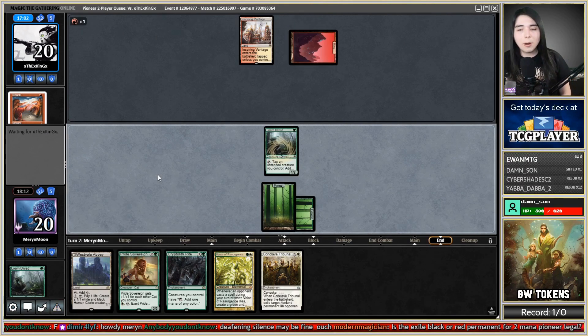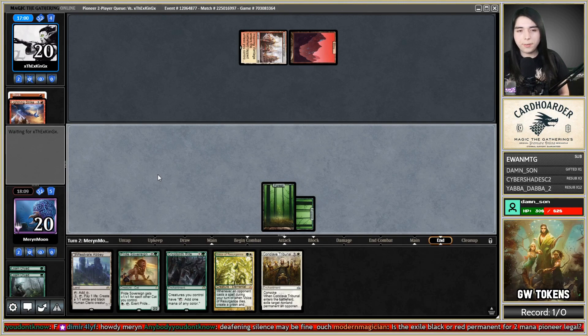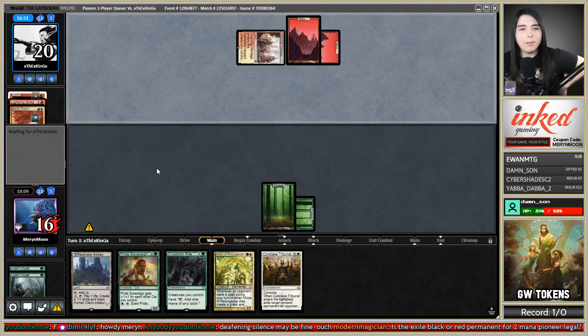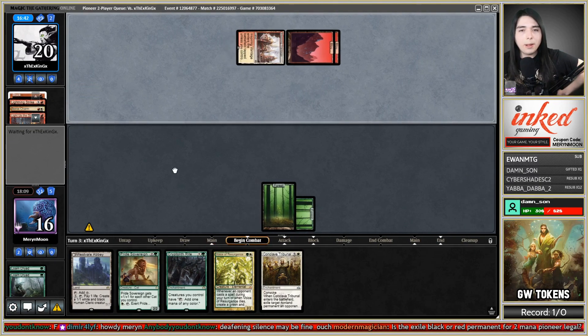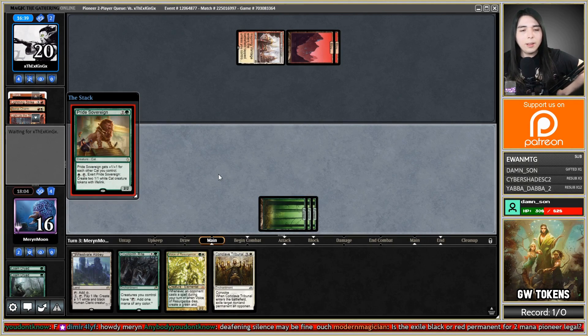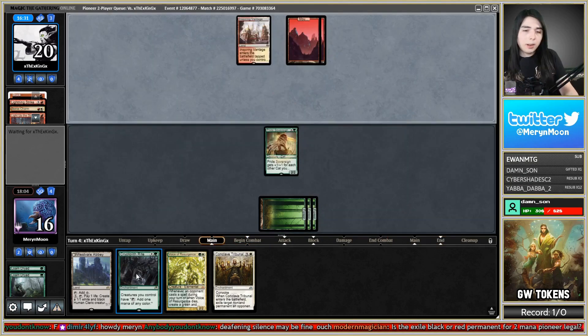Is the exile black or red permanent for two mana Pioneer-legal? No, it is not legal in Pioneer — it's called Celestial Purge. They Lightning Strike my dude again. Good thing they Lightning Strike those and not my Pride Sovereign, so now this turn I can get out Pride Sovereign. They just main phase Boros Charm us — they got a Sacred Foundry and a Monastery Swiftspear, so next turn they can play those.